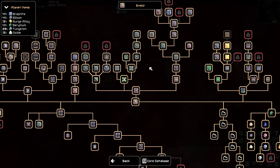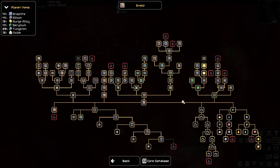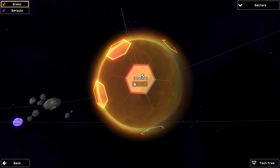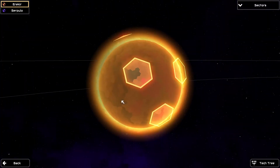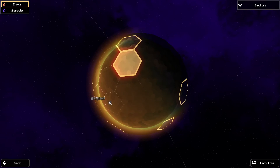It looks like nothing — nothing new was unlocked. Well, that is going to be it for this episode. Next episode, we are going to go for the ravine, I suppose. Or peaks, maybe — ravine or peaks. That seems to be the next course of action here.